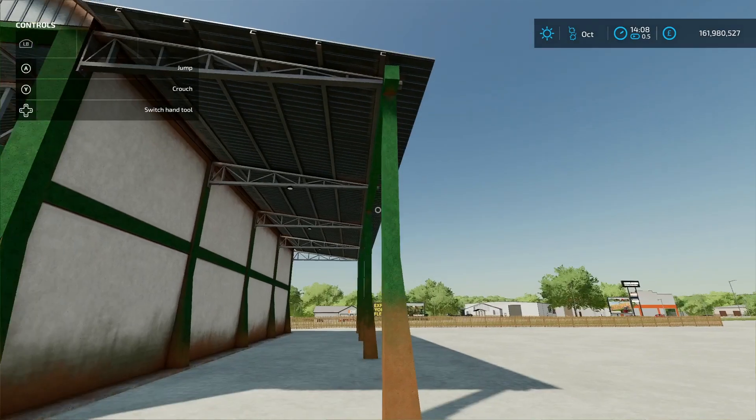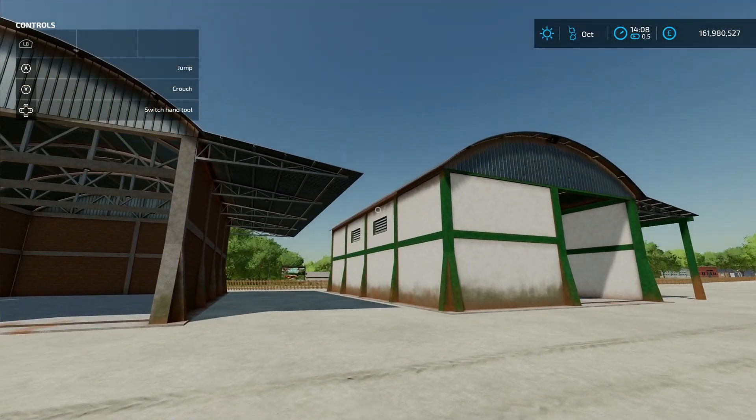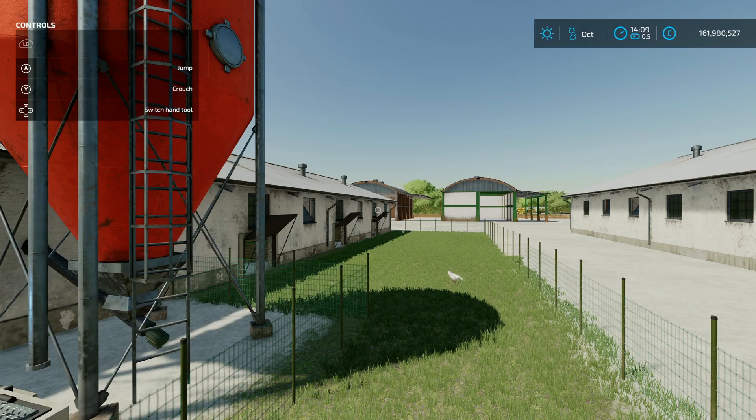Yeah, I like them both. This one's got side pieces and support legs, whereas the other one is just a bit of an awning. Next up is Lizard Animal Barns, this is by Mr Hector 62, 31 megabytes on the download.